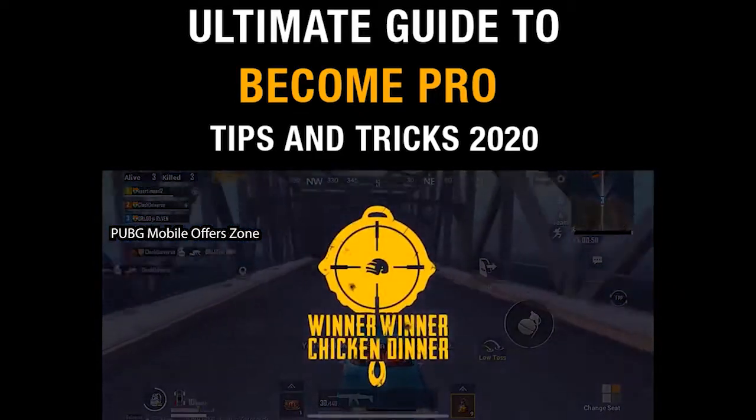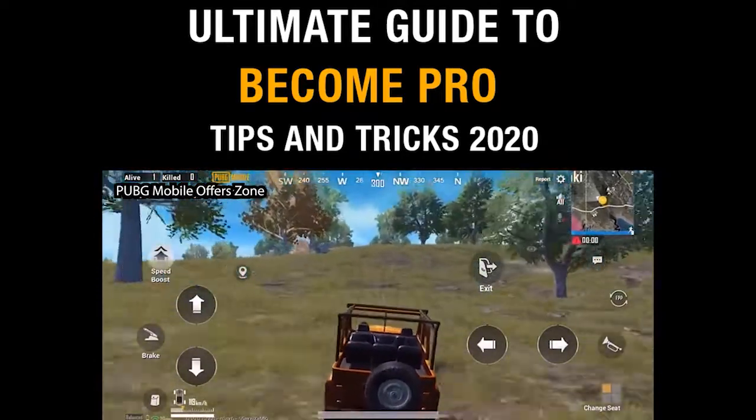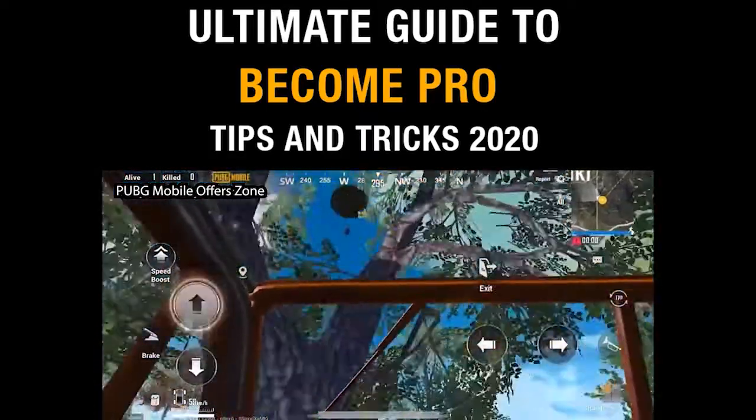While driving a vehicle, you often can't spot airdrops above you because of the fixed camera angle. Just switch to FPP and take a clear look at everything above.